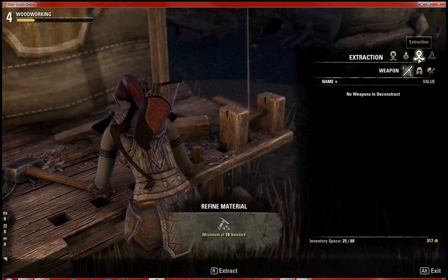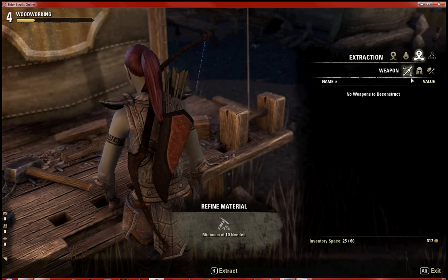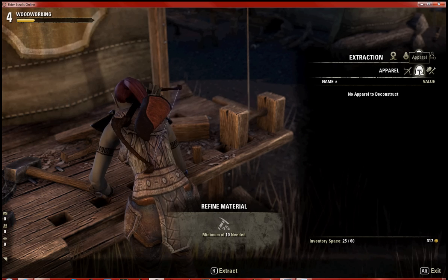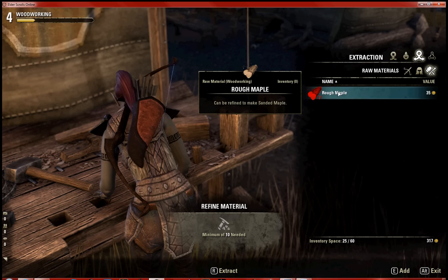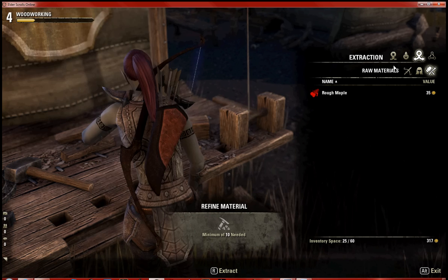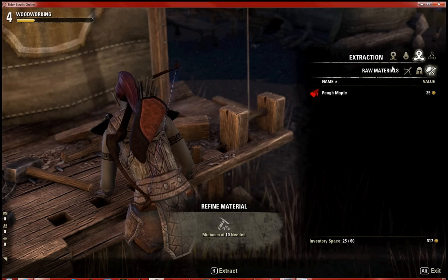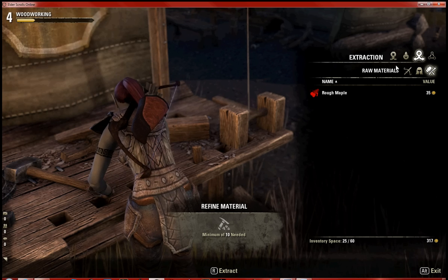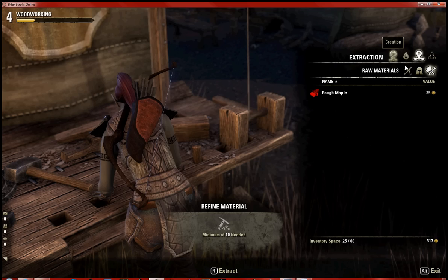In the extraction tab you can extract materials from raw materials, apparel, and weapons. I already had some rough maple — if you have 10 of them you can refine them, but you won't get 10 back. The yield is random; it could be more or less, and it's based on your skill and how many skill points you've put into that crafting.